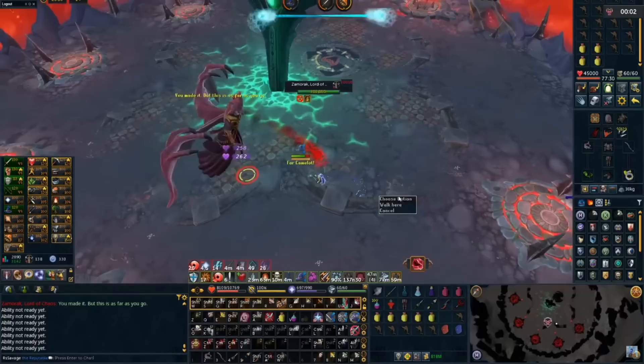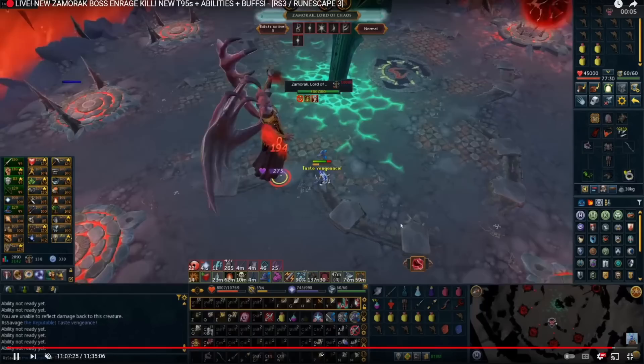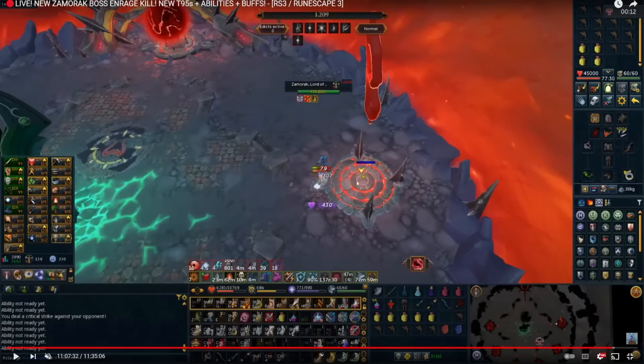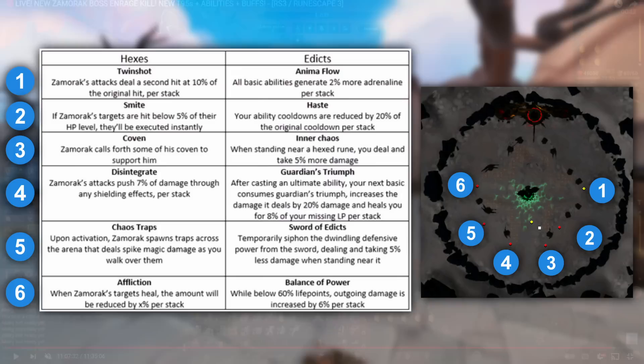I use my adren pot after I pop zerk, and I actually got a relentless proc here which was pretty lucky. Then I go in to bleed my assault into an overpower and absolutely shred the HP. I also got my Grim on to get those extra hit caps. The first HP bar basically didn't pop up - I did it so quick. My method is to get all that DPS out because you have so much adrenaline, you might as well do that damage rather than charging the edict first.